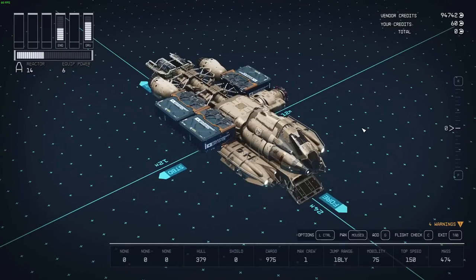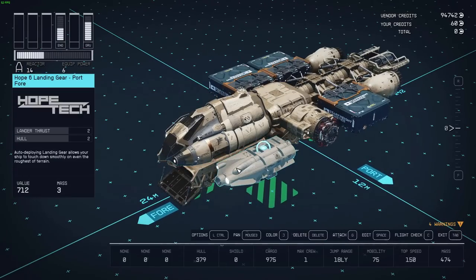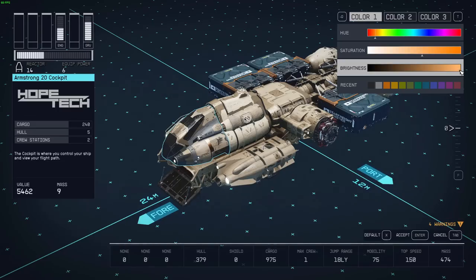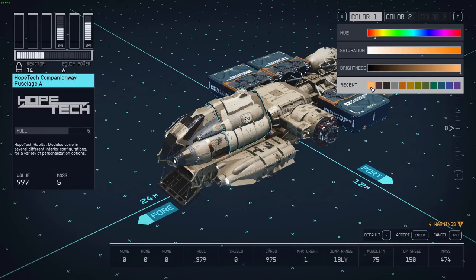I'd also like to show you a quick trick about how to color your ship. For example, take the cockpit and press J. Let's say you have a color you like and want to use it on the rest of the ship, but you don't know how to transfer it. The first thing you do is modify the color slightly, then put it back where it is and press E to accept. When you go to color the next part and press J, the recent color is saved, and you can just copy it over — click on that part and it already has the color.